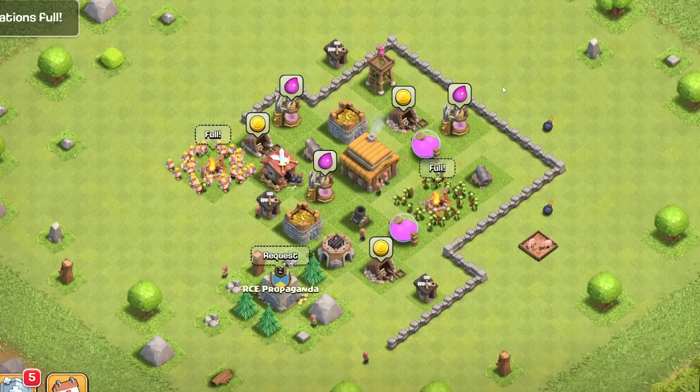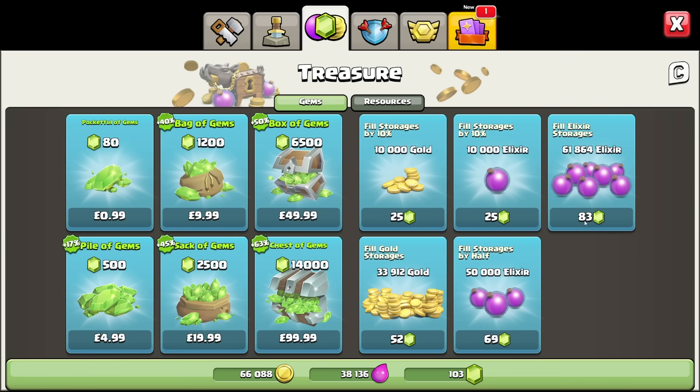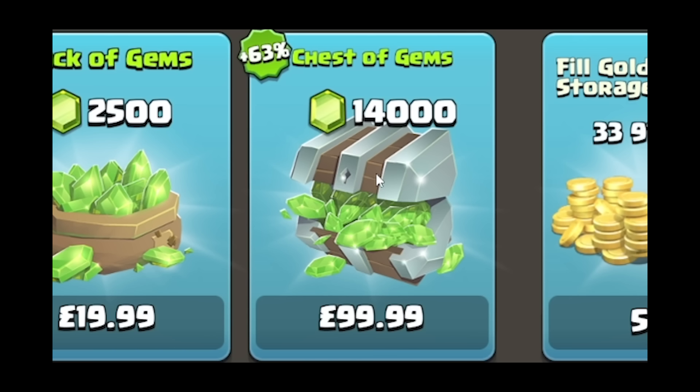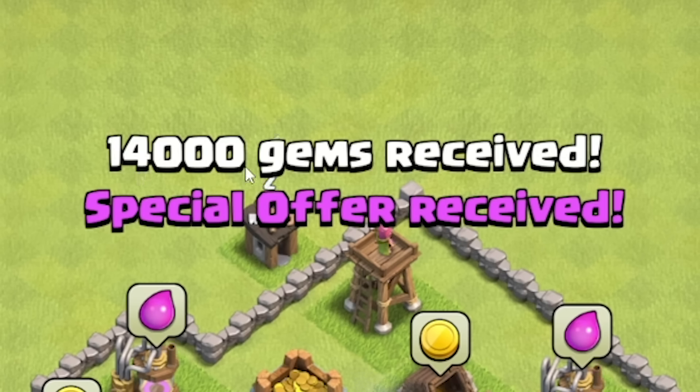I want to engineer a way for Team Trees to get ahead. And as someone who's played this game for a very, very long time without ever buying any of these, I have always wanted to do this. I'm going to spend a thousand bucks to become overpowered. Please don't try this at home. And then we got 14,000 gems.